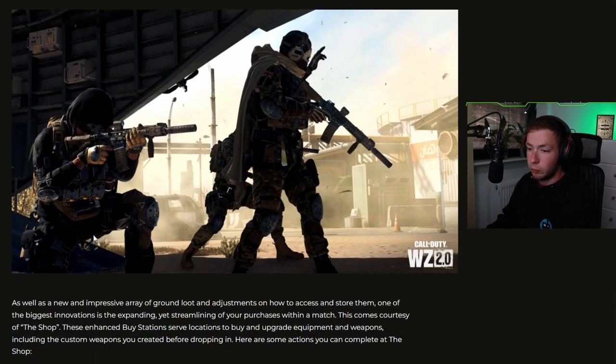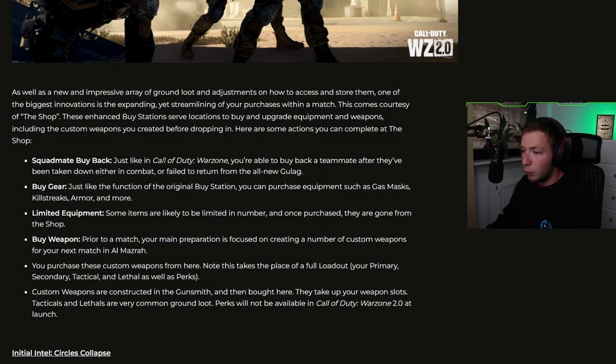Initial intel: the Shop. As well as a new array of ground loot and adjustments on how to access and store them, one of the biggest innovations is the expanding yet streamlining of purchases within a match. This comes courtesy of the Shop — enhanced buy stations serving as locations to buy and upgrade equipment and weapons, including the custom weapons you created before dropping in. Some actions you can complete at the Shop: Squad Mate buy-back — just like in Call of Duty Warzone, you are able to buy back a teammate after they've been taken down, either in combat or after failing to return from the all-new Gulag. We do have a Gulag in the new Warzone. Buy gear — you can purchase equipment such as gas masks, killstreaks, armor, and more.